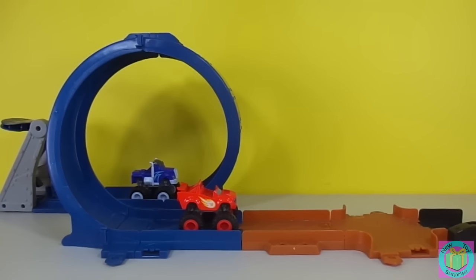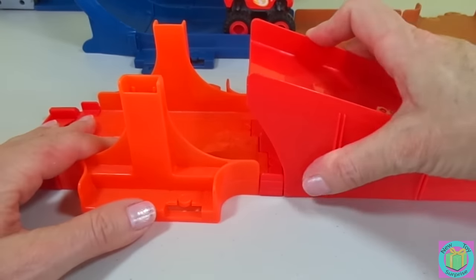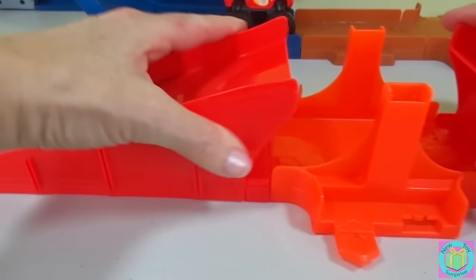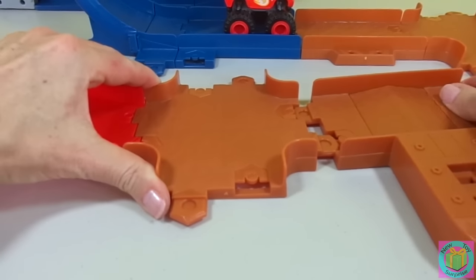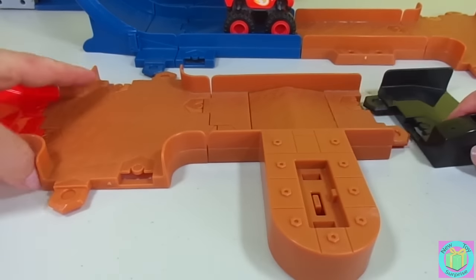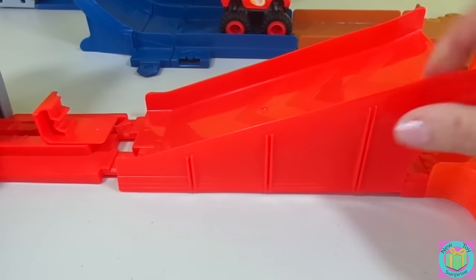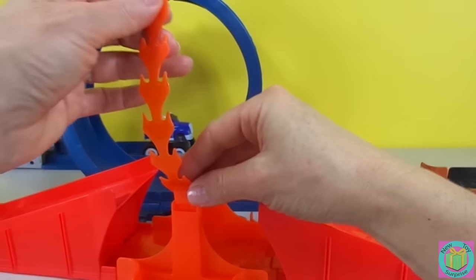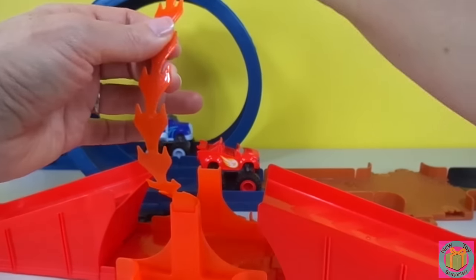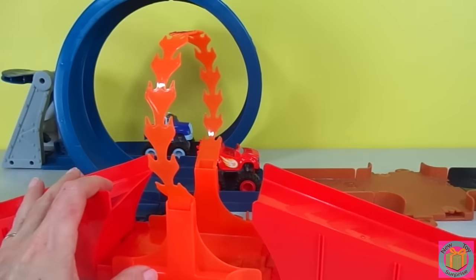This is what the loop part of our track looks like, and now we need to build the jump. This is where our red launcher goes. Our ring of fire goes in the middle of our jump. That looks pretty great!